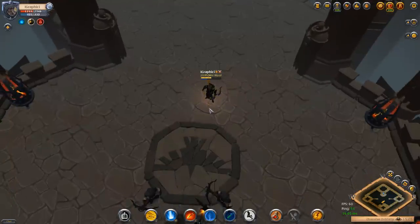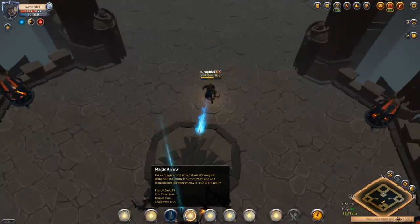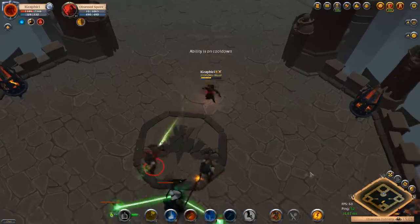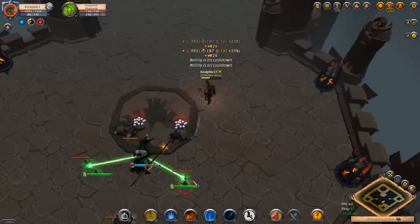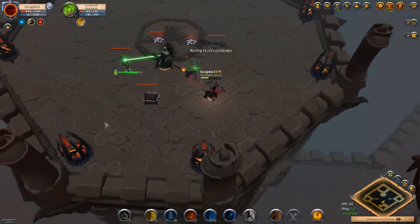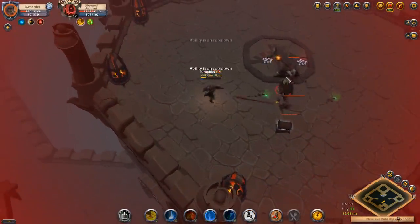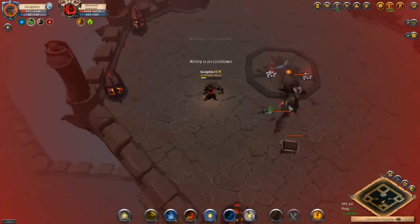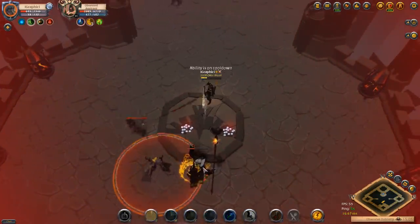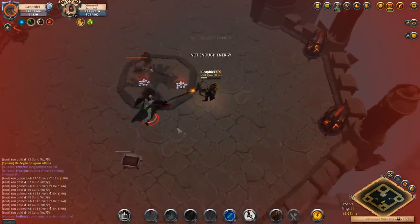Waiting for health regen and energy to come back. This warbow build isn't great for dungeons because you're not doing AoE damage, and AoE helps a lot here since mobs group up. If you're running something like a great curse you'll do really well — you just toss your E down, deal group damage, and apply stacks to everybody, clearing mobs quickly with no problem.